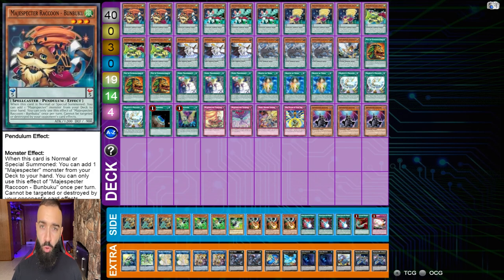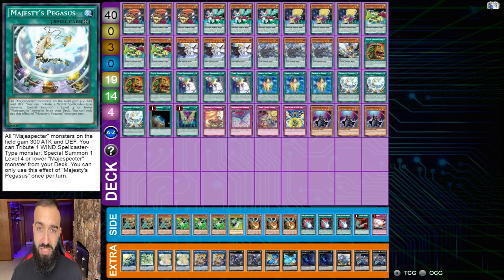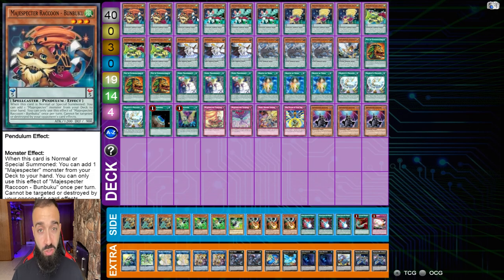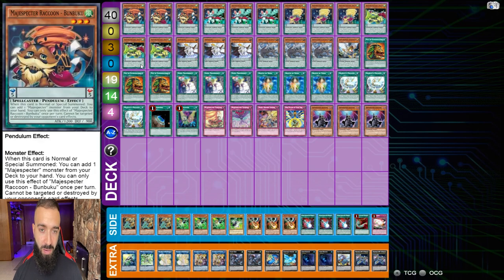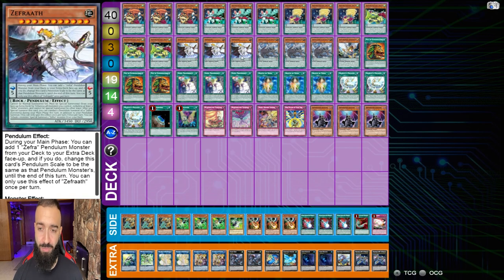The low scale is going to be either Bambuku searching the Nekomata, or Nekomata itself being Fox as a low scale, or Magispector's Pegasus tributing a Magispector to special summon Bambuku to search a low scale. So the Magispector engine gets you the low scale, the Zephyroth engine gets you the high scale, and you Pendulum Summon. Zephyr Nui and the Magispector provide the plus. Triple Zephyroth and triple Zephyr Nui — it's going to be a very grindy duel.